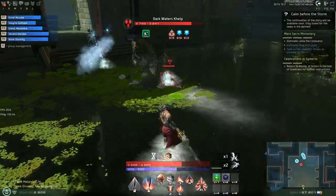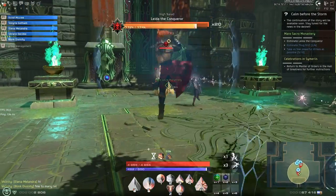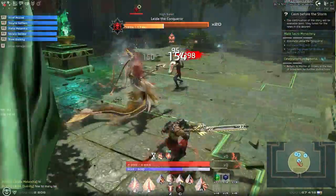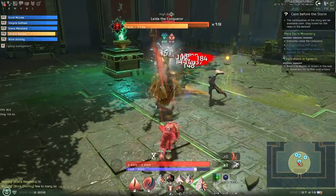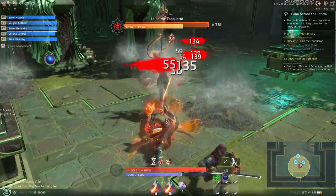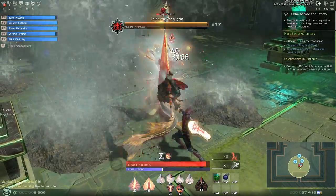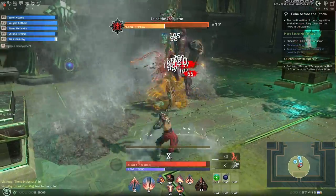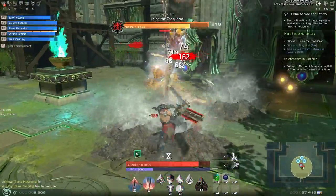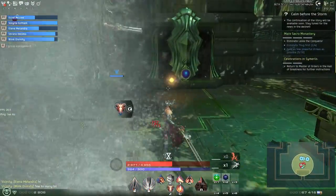Then we have the final boss: Leda the Conqueror, the final boss of the Mare Sacro Monastery. I really like this fight — it's only got a couple of mechanics to pay attention to. The first few runs people had no idea what was going on and kept getting blown up. The first mechanic is geysers she drops on the ground, often near where people are standing. After a couple of seconds they explode, and you just need to make sure you're not on top of one when it does.